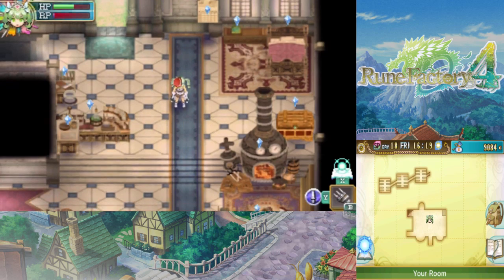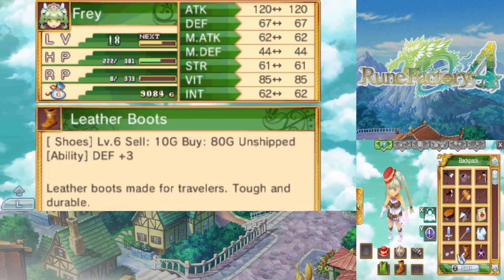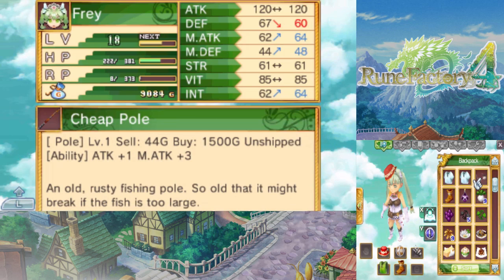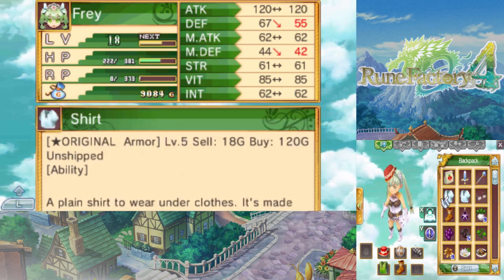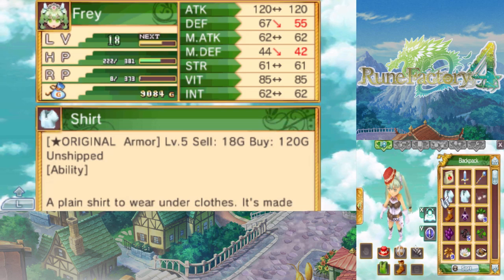Welcome back to Let's Play Rune Factory 4. In between episodes I loaded up my crafting a bit by basically just making a shirt and shoving all my scrap iron onto it. I basically took a shirt and shoved a bunch of scrap iron onto it to the point where it literally has zero stats now — it gives me nothing if I put this on.